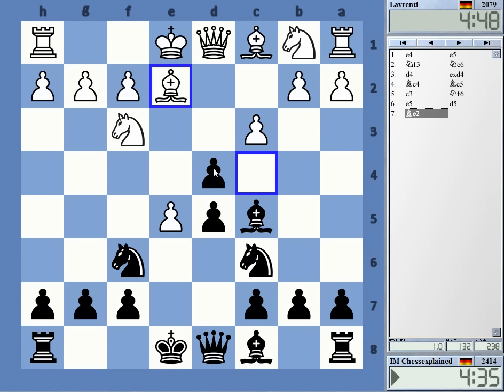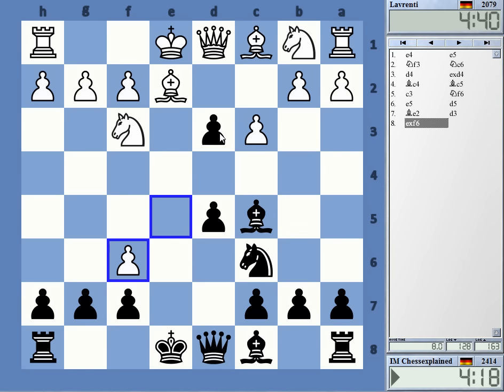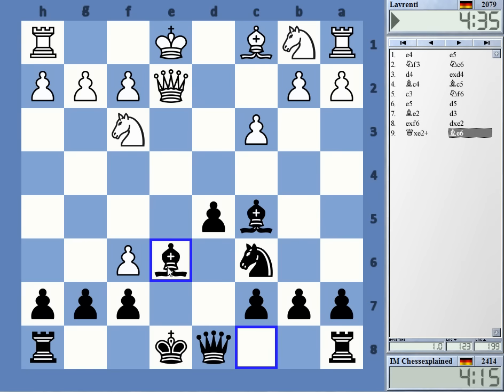Jan Gustafson recently mentioned that d3 would be the best move in this position — d3, Nf6, takes e2, Queen e2. Nf4 is a standard move, but usually Gustafson is very well informed about his openings, so that probably is right.